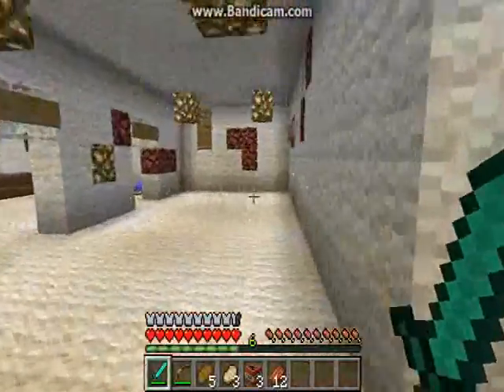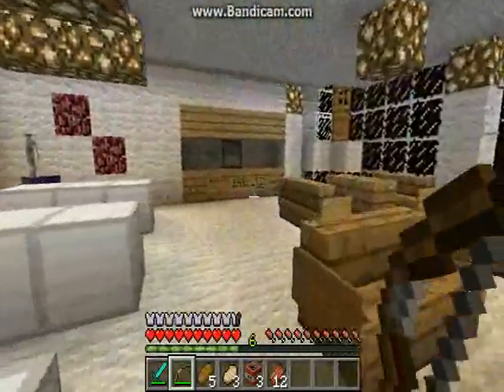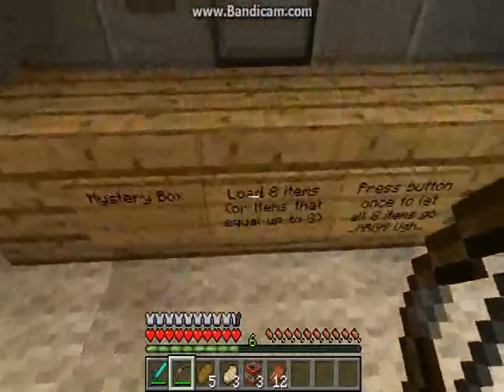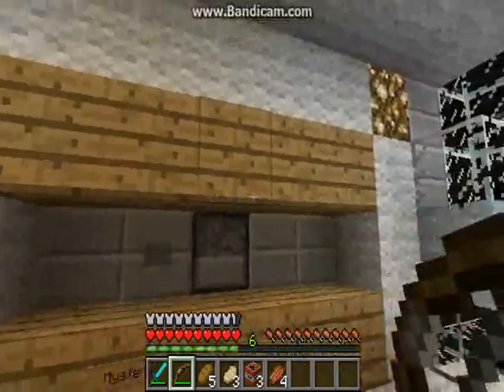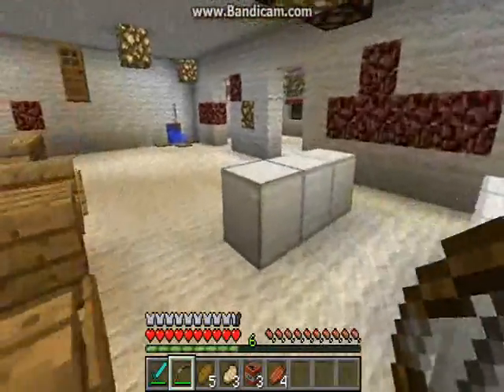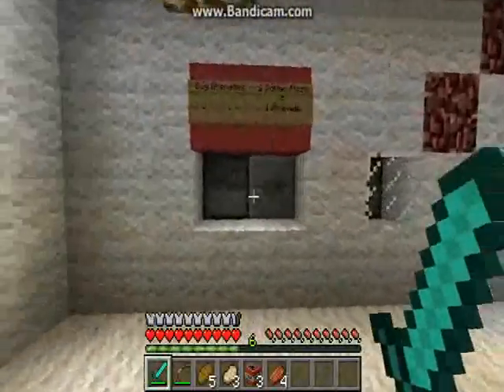Oh boy, more zombies. Let's get right to the mystery box right here. It costs eight items — you lay it out with nine items in here and it'll automatically pay for you, kind of like Call of Duty. And yeah, it gives you a random item — the randomizer.